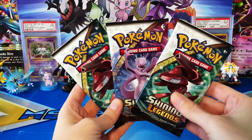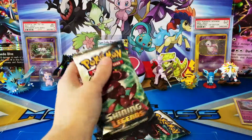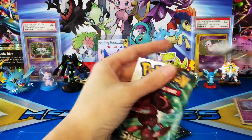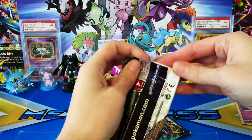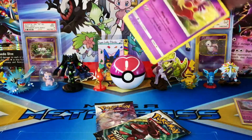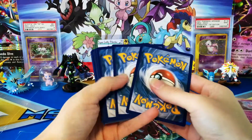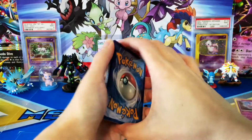We have three booster packs as well as one online code, which again is upside down — Pokemon doing what they want to do. We have two Shiny Genesect and one Mewtwo pack. I don't think I've saved the Genesect pack art, so let's save one of these and break into the rest. We are on a shiny hunt — we did pull our very first shiny card in our last opening, so check out that elite trainer box opening if you haven't.